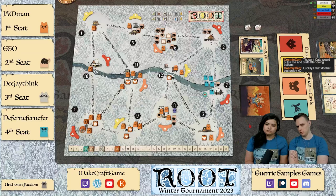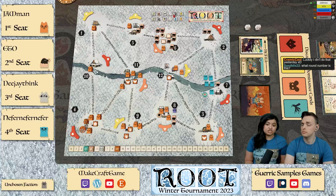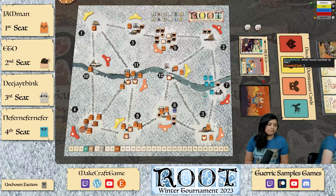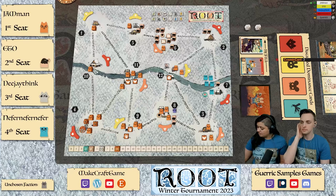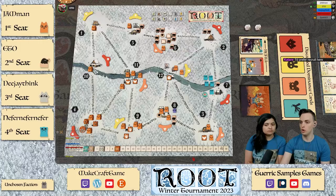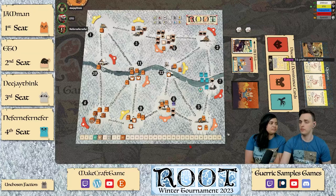We have one action left — we marched and built. We have two wood left. So we could get another workshop, or just recruit. Actually, it's about round four — I'm just gonna overwork. Excuse me, that's my turn. I'll draw two. Cats also shading their points — not crafting coins makes sense because they're ostensibly in the lead. We only have two warriors left in the bag, so a recruit wouldn't be the most optimal thing.